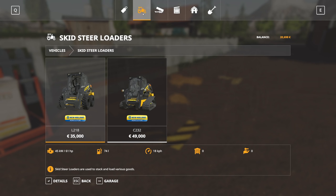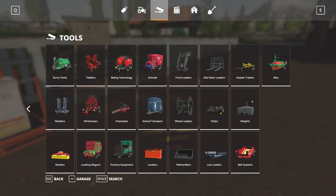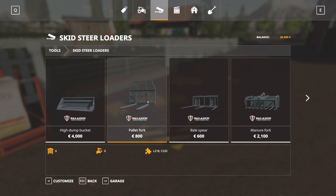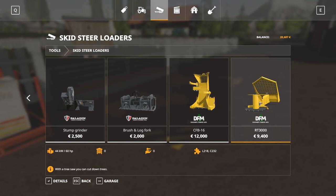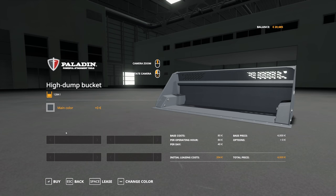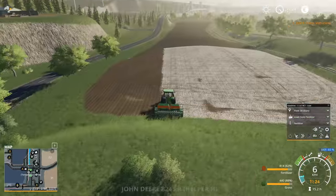We can already purchase the attachment — skid steer attachments right there. We want the high dump bucket, which looks like it can pick up almost anything on the floor. There's also a pallet fork we might be interested in, and we can even do some logging with that. Let's purchase the shovel first — we can even have it in a nice red color. In the meantime my truck is selling some more silage.